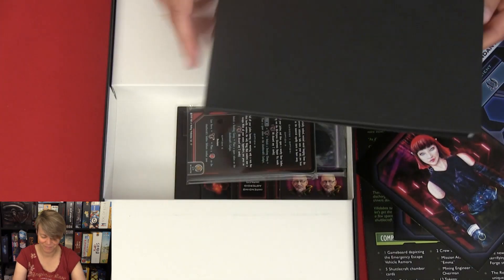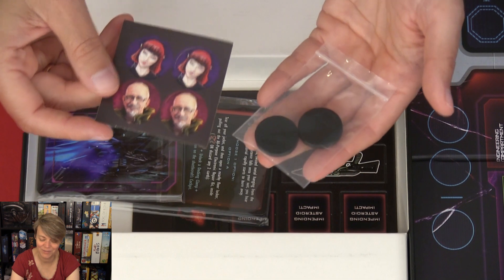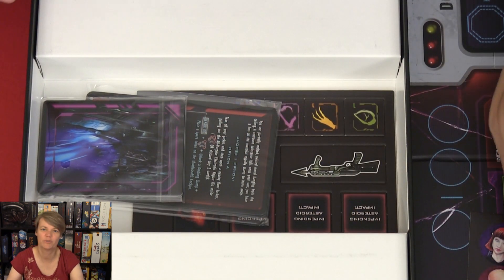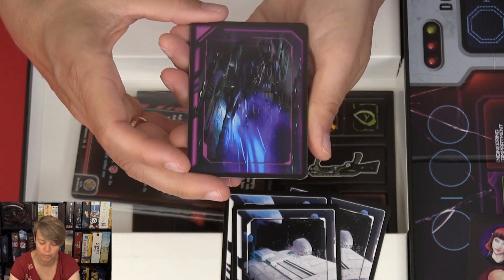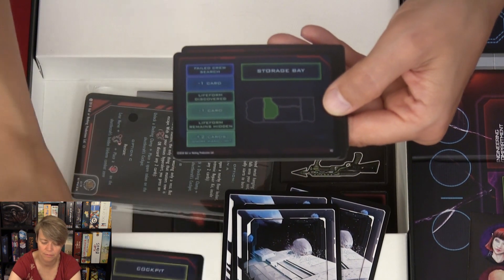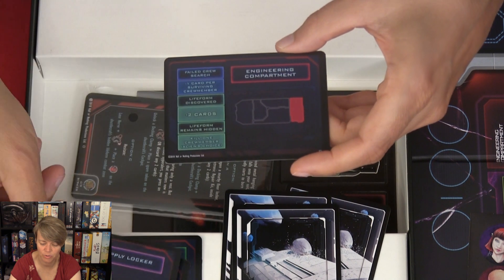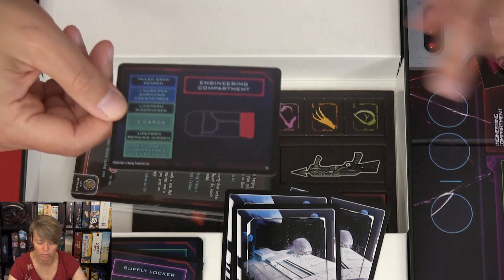Pretty simple. So we have stickers and new discs for the two new crew members. Remember when you put these stickers on, only on one side — not on both sides. I think we just got an extra one either way. Then we have more cards: cockpit storage bay, hypersleep chamber, supply locker. This must be for the different areas on this new board.